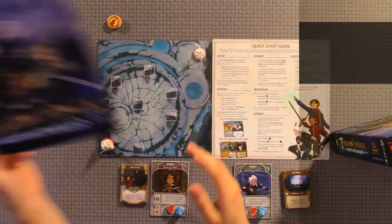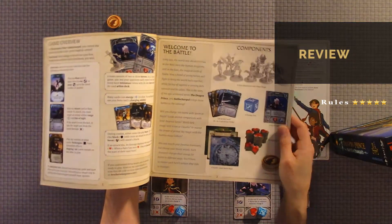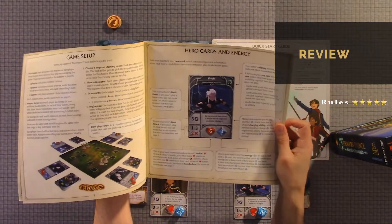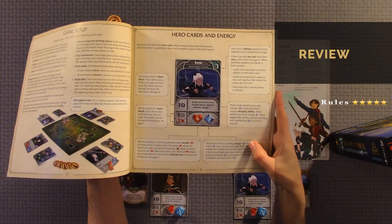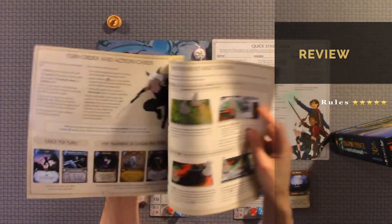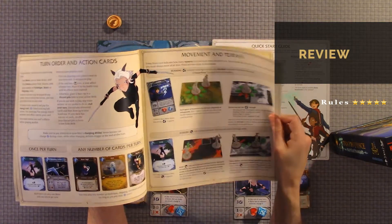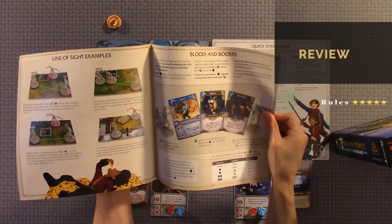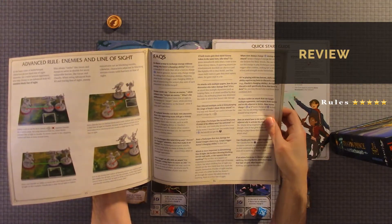For the rules, I would give it 5 out of 5 — great rules. You have your game overview, your components, your game setup. One thing I like about the rules is that it actually has icons and images. It also details what each and every card does and how it looks. It gives you the movement and terrain. It's very detailed and easy to read, and it covers any question you could think of.